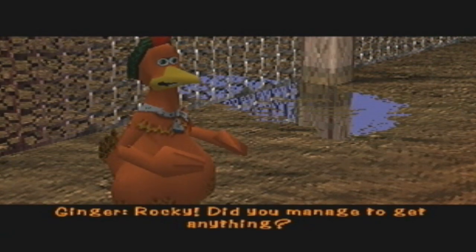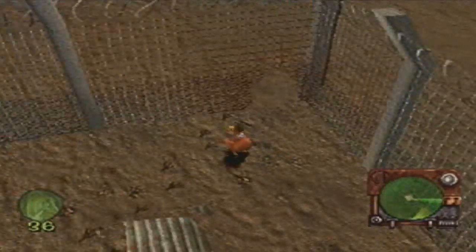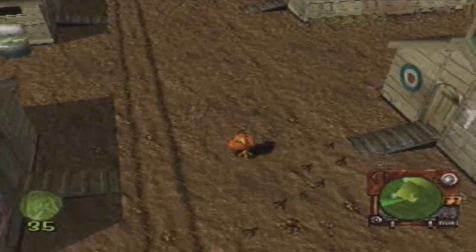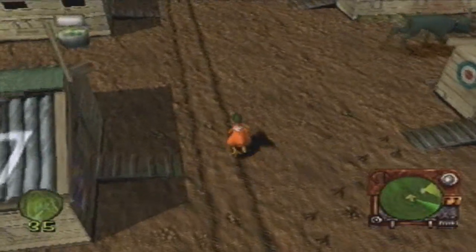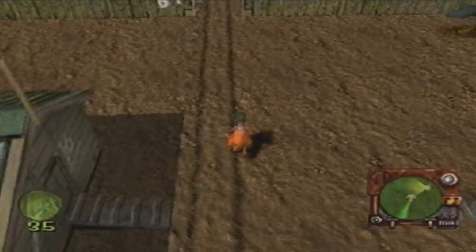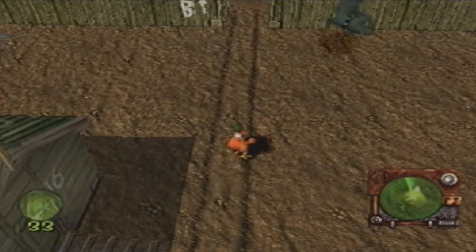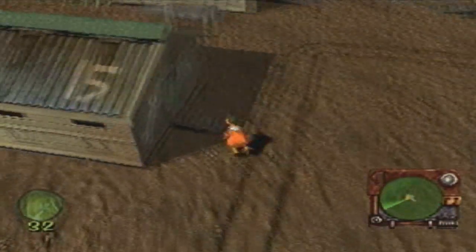Rocky: 'Did you manage to get anything?' 'Good things come to those who wait, dull face.' So we go into section B, get these dogs out of the way. Right, that's him out of the way so we can go to Hut 15 now. If we can get there without getting caught we are going to play a mini game. Yes, we made it! So we hand these over — that's at least one plan done.